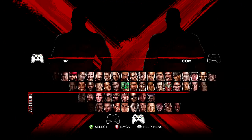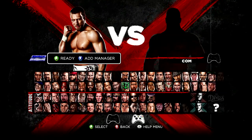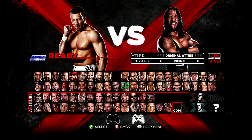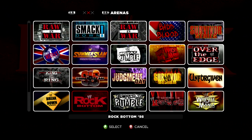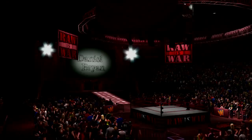Hey, what's up everybody, it's Brian Williams, WWE 13 senior game designer. Here doing for the first time this year the inside the ring video. We got a cool match that we're gonna demo for you guys. As you can see we've got my boy Daniel Bryan going up against X-Pac — just one of the many cool kind of dream matches you can have in WWE 13 this year.